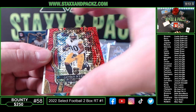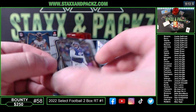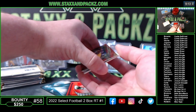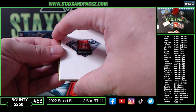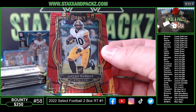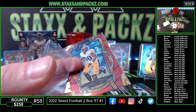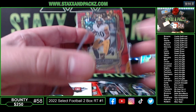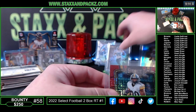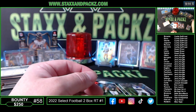Jalen Warren from the Steelers — so it must be a red. Harrison Phillips, Vikings on the back. And I believe we have an autograph. That is going to be 23 out of 49 — Steelers rookie Jalen Warren going to Curtis. First autograph. Good luck!